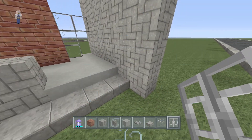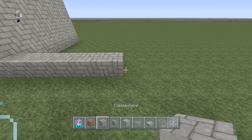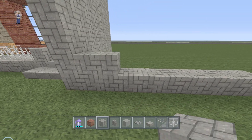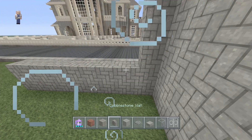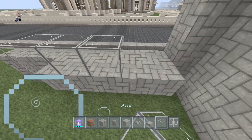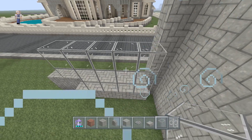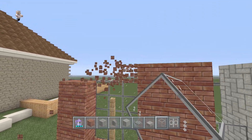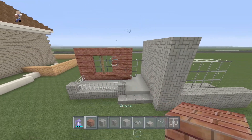Now the first floor starts one block up. This window will be up two, the corner will be two wide, and the window itself will be five — one, two, three, four, five. Again, this window is one block back from the actual building. We're going to stack it up three blocks tall. We'll also make the earlier window three blocks tall to match everything else.